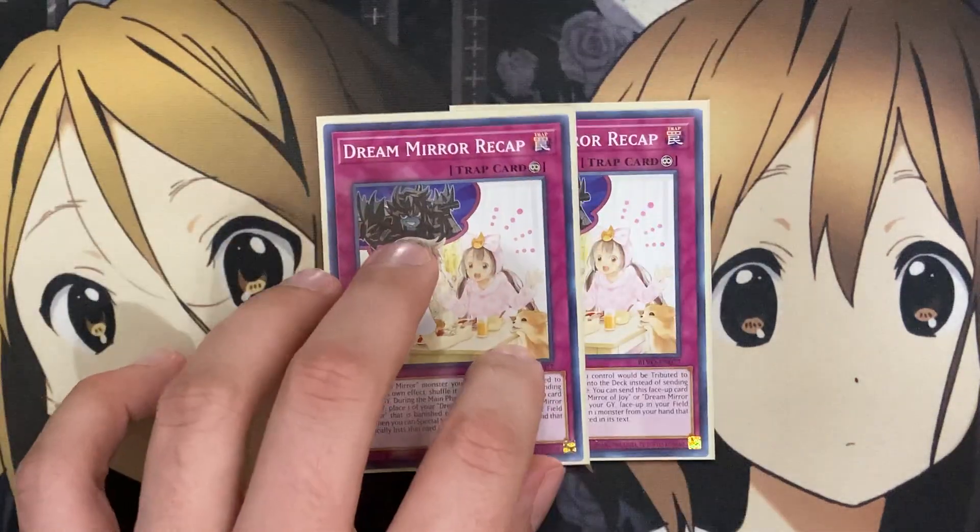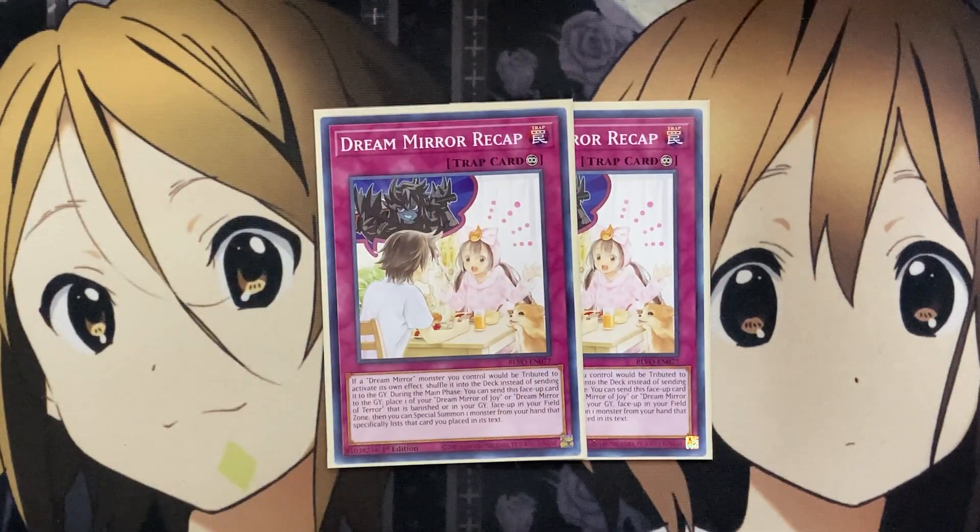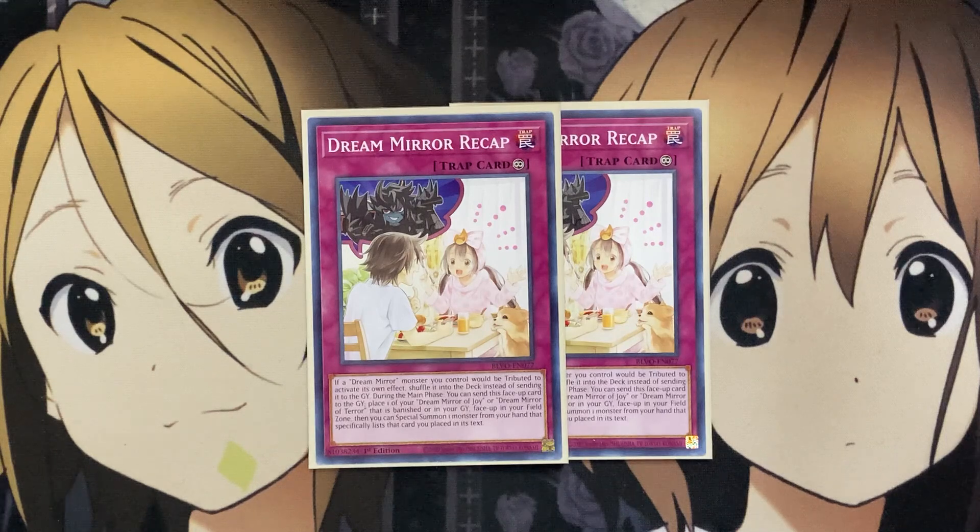I also run two of the new Dream Mirror Recap. If a Dream Mirror monster you control would be tributed to activate its own effect, shuffle it into the deck instead of sending it to the graveyard. During the main phase, you can send this face-up card to the graveyard to place one banished or graveyard Dream Mirror of Joy or Dream Mirror of Terror face-up in your field zone, then special summon one monster from your hand that specifically lists that card in its text. Great special summon options and recycle power for your banished Dream Mirrors — lets you continue late into the game.